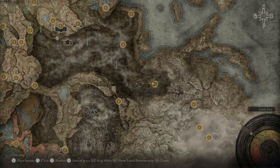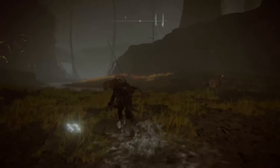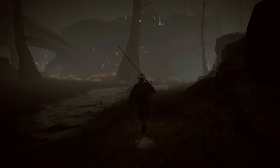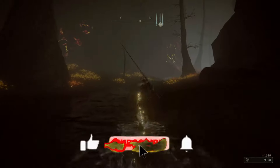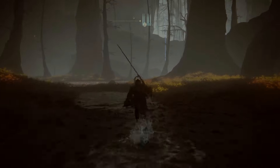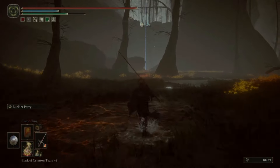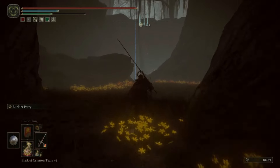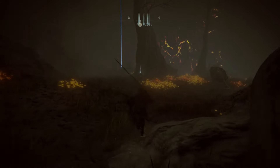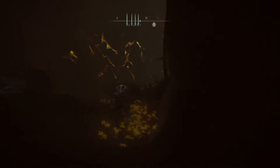It's now time to leave the church and head west, where we have another treasure waiting for us. After collecting the Ghost Glove we need to move northwest to collect a very special talisman.